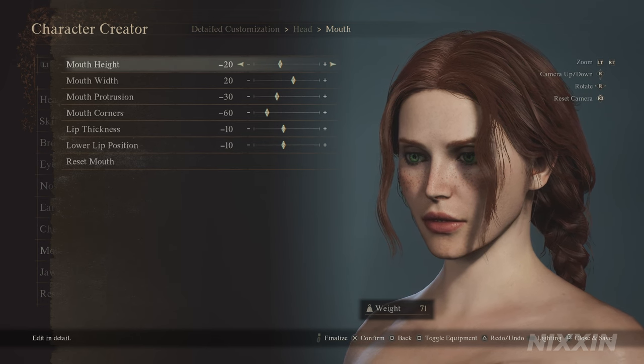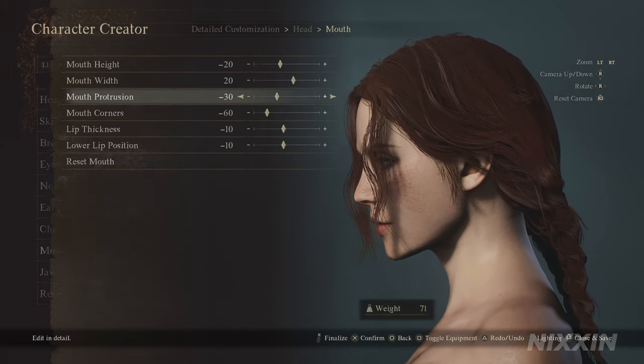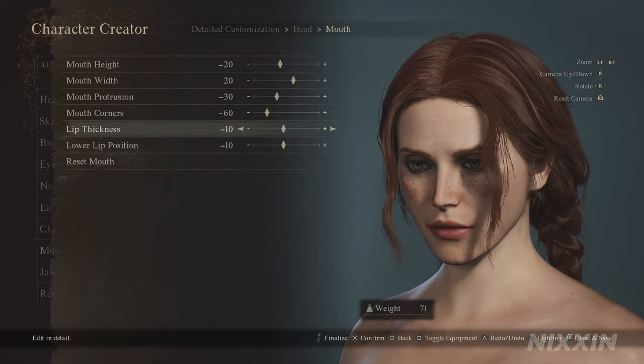For the mouth: height at minus 20, width 20, protrusion minus 30 — she doesn't part her mouth. You're looking for a line between her nose tip, mouth, and chin tip. Mouth corners at minus 60 and lip thickness at minus 10. Lower lip position at minus 10.